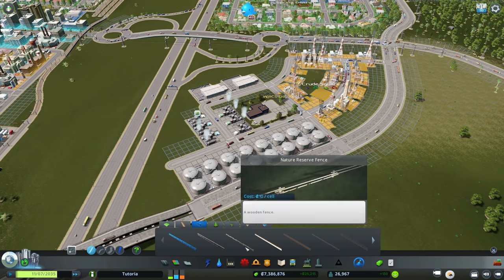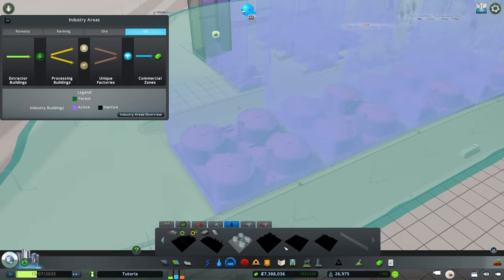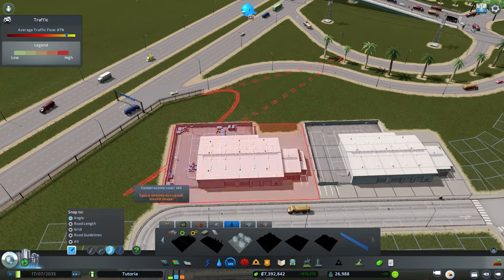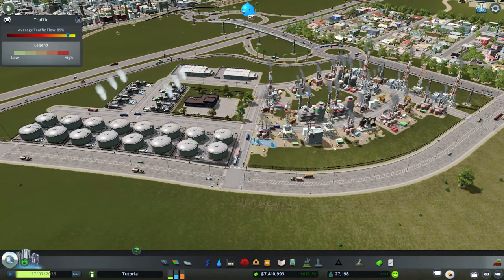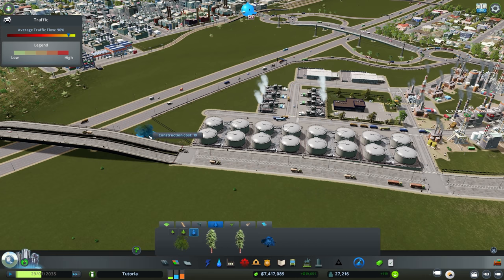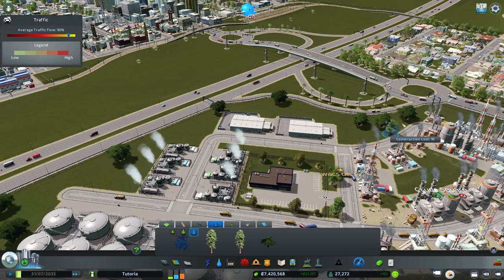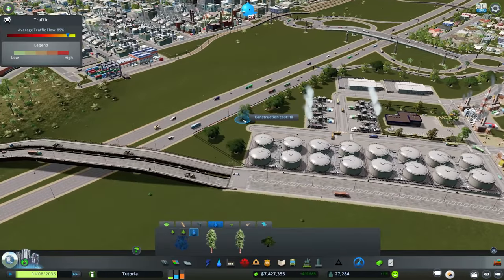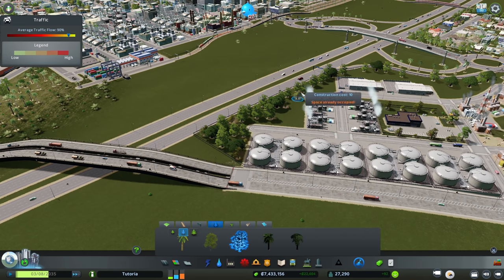One nice feature: each industry type gets its own fences. You can go into your oil industry options, choose the oil industry fence, and connect them to the sides of the buildings to line the area. We didn't maximize every unit out here, but we can add some trees to spice things up and make it feel more natural. From across the highway, you'd expect some sort of landscape buffer to shield the industrial views from residential areas.